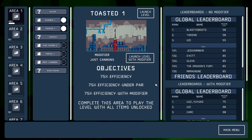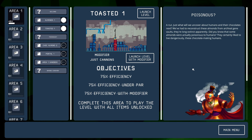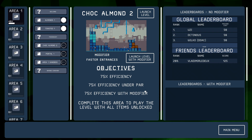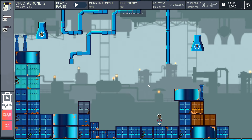We've unlocked chocolate almonds — adding another layer of difficulty. Par is 130. We've got almonds, chocolate, and chocolate almonds. Heat an almond to toast it, combine that with melted chocolate. A laser heats any ingredient which passes through it.